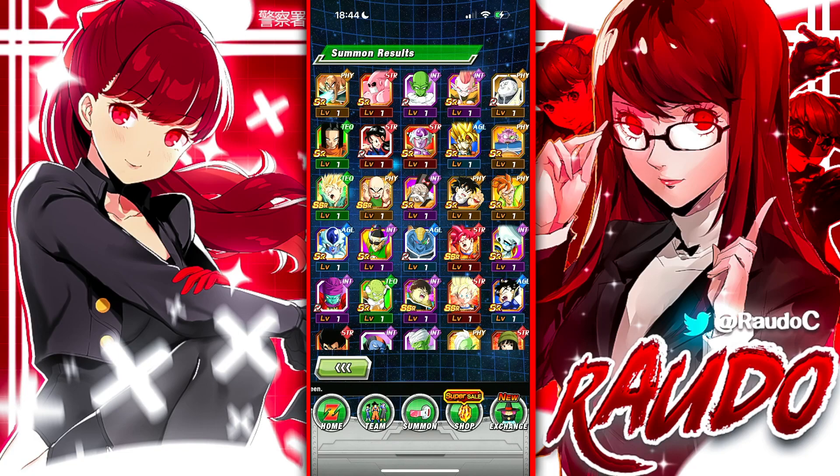Let me know how you guys did with your 30-ticket summons. This is a pretty good option for free-to-play players — you get some pretty good side banner characters. Even though they're not the greatest, you get more options for your teams and bots. Maybe you can get even luckier than me and not get this pile of trash multi. Let me know what you got on your 30-ticket summons, and I'll see you guys in the next video. Bye-bye.